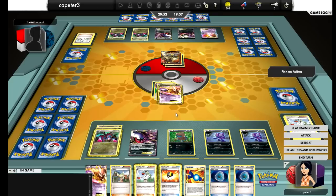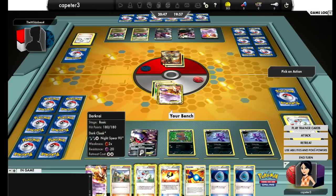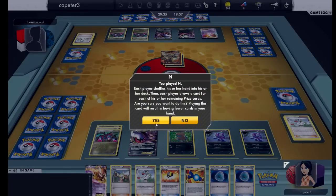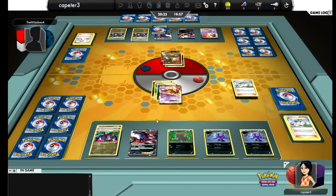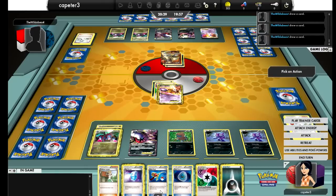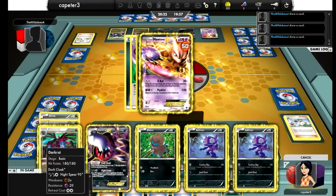Interestingly enough, he does not retreat and knock me out with Mew — I'm kind of at a loss. Mewtwo's going to go eventually, I just don't know why he did that. Right now I want a Catcher — I want to Catcher up that Mew and knock it out before it hurts me. Unfortunately, that doesn't happen, so I really have no choice but to just attach. We'll have to see what he ends up doing.